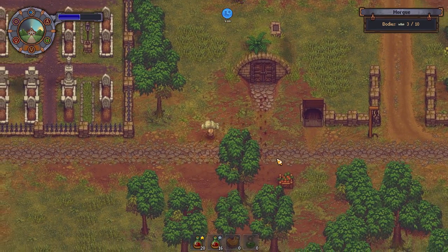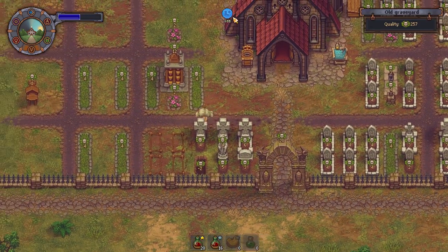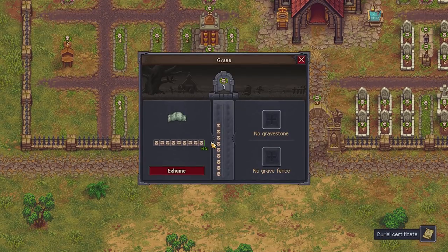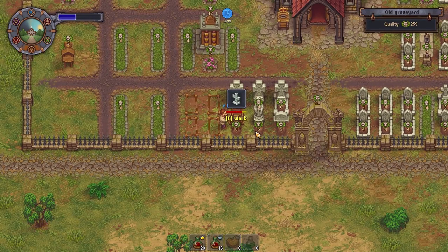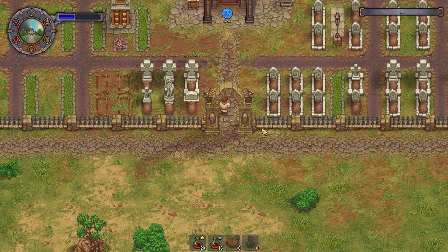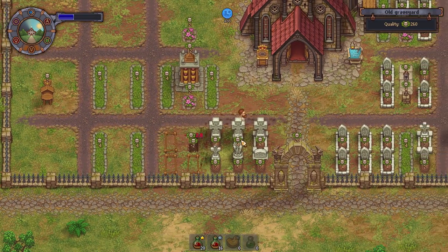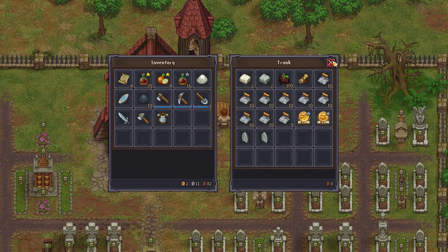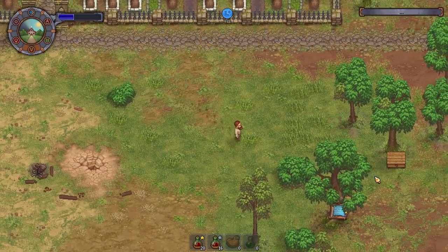We're really increasing the quality of the graveyard now. But that is such a shame. It would be lovely if, when you've got potions and you eat another one, you just increased the effect — or rather the length of time. Ah well. Graveyard quality: 262. Not bad. We'll have another corpse before too long, so I'll prepare this. I should drop off the peat that I'm carrying around. Starting to get there now. Starting to get there, very slowly.